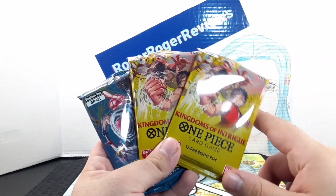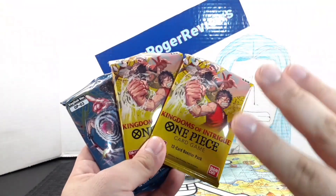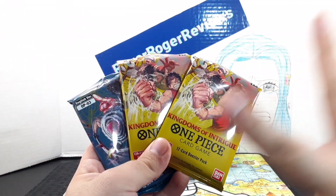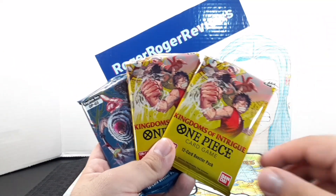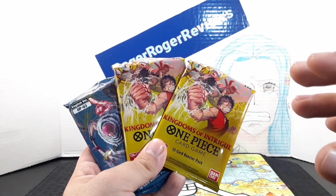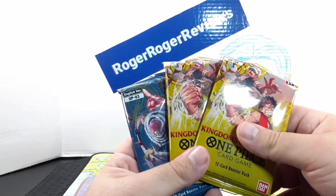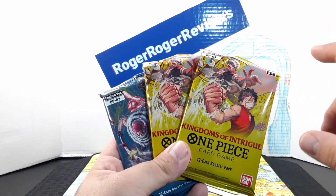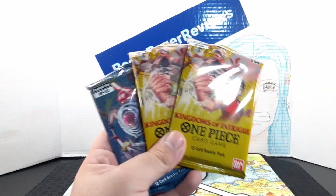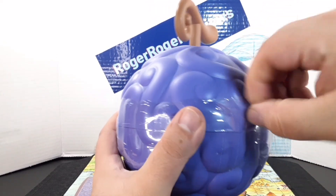My brother and sister got the exact same set that I'm reviewing right now, and their luck was insane. My sister pulled two parallels — a parallel Pell and one of the parallel leader cards from Pillars of Strength, Big Mom. And my brother pulled the parallel version of Vivi, the secret rare in this set. I'm hoping my luck is just as good. I had purchased a second one, so we'll go ahead and open that up as well to add to this unboxing.